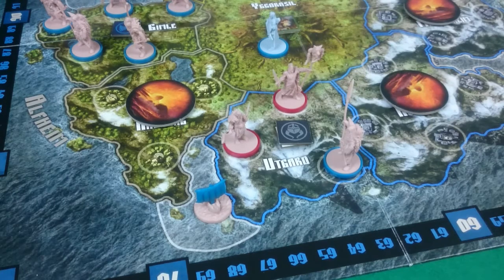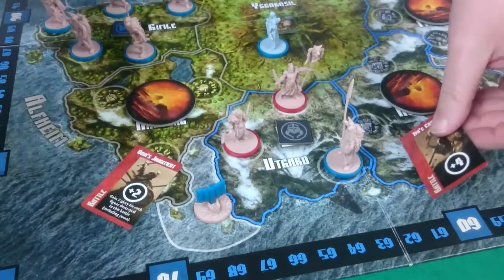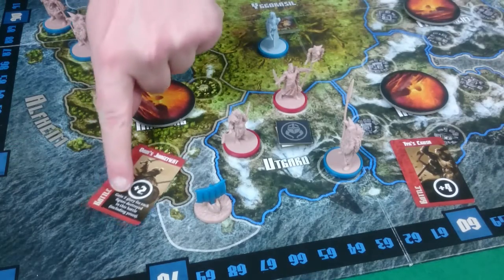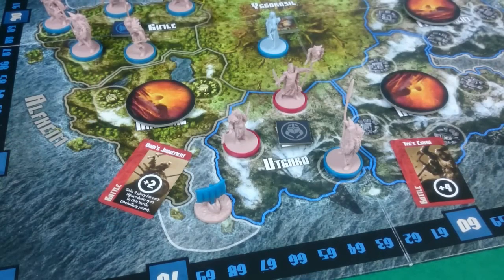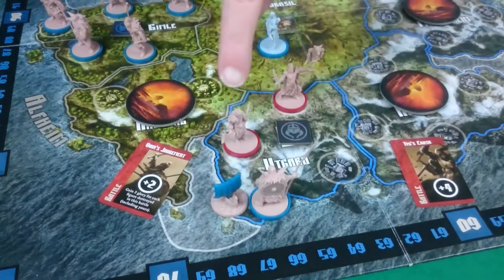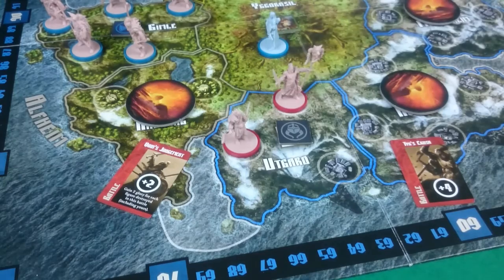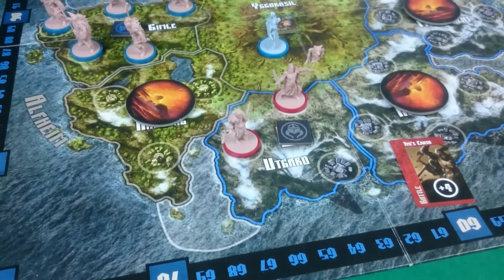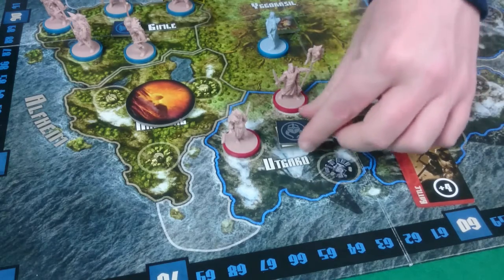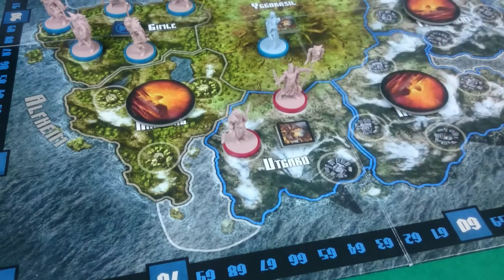We're equal on strength so I'm just going to go for my strongest card. This isn't too bad because I'm still going to gain glory for every figure destroyed. I lose my guys because she had more strength, but I gain 8 glory for my ship dying anyway, plus 2 for each of these, so that's 12 glory. I get to keep my card and Pixel gains 6 glory for beating me. Then she'll get to increase her horns, and she loses her card for winning.